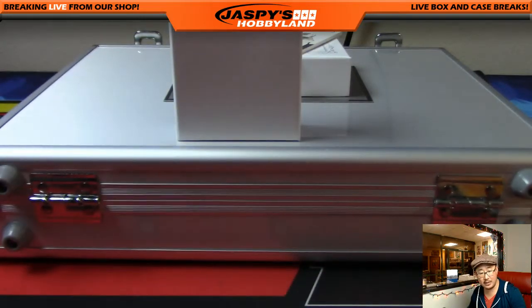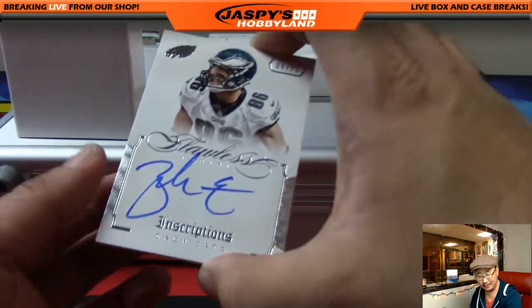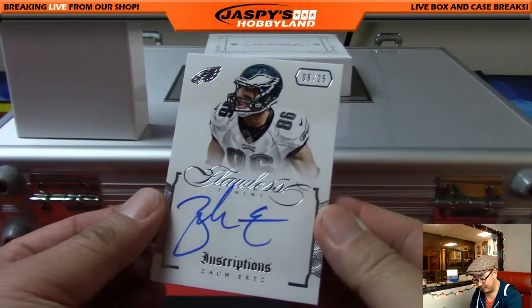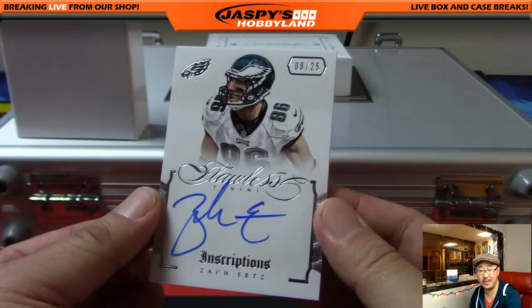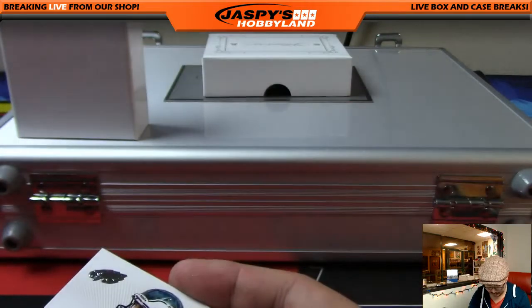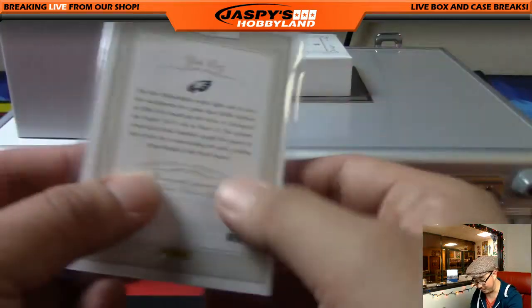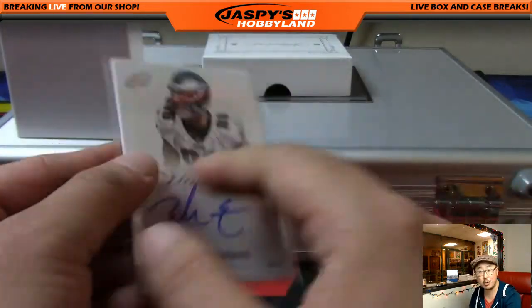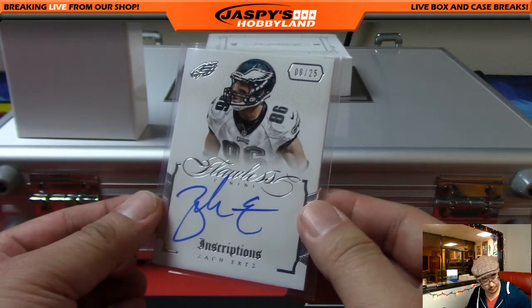And the last one out of the box is Zach Ertz for Hiller. Frank Hiller thought he wasn't going to hit — well, you did, Hiller. 8 out of 25, Zach Ertz. I think he only got one spot too, so hey, that's not too bad for buying one spot to hit out of this. Congrats, man. 8 out of 25, Zach Ertz on-card auto. Nice auto there too.